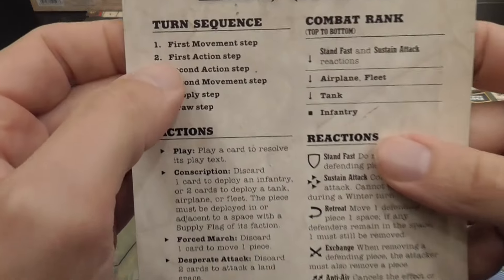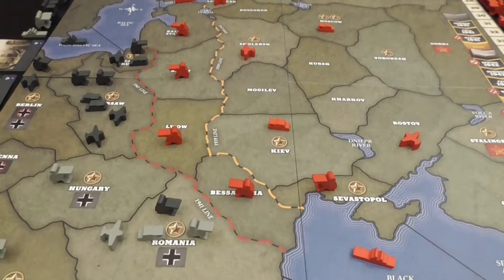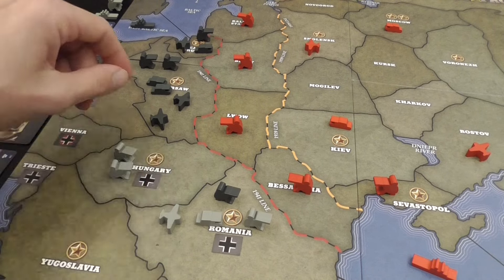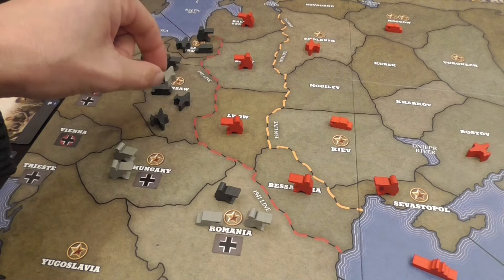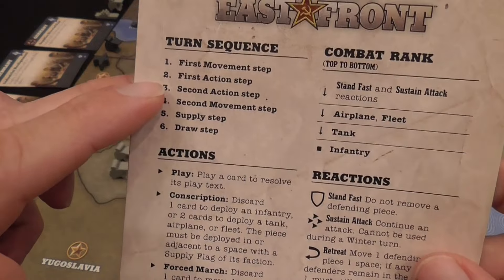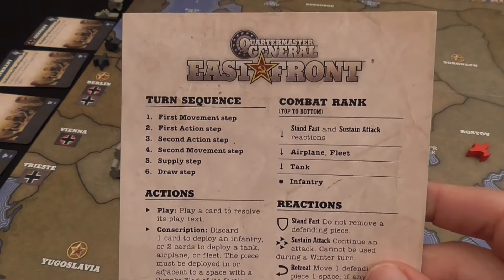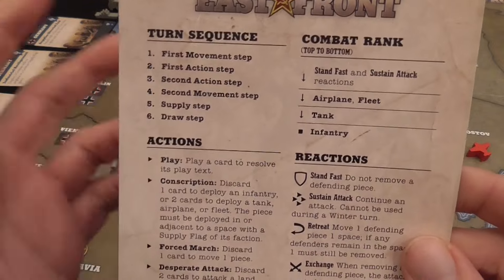The turn structure: the active player first gets to move, simply moving any and all of their units as they prefer. Infantry and tanks move only one space at a time; airplanes can move up to two and can even fly over spaces you don't control, as long as they land in a space you control that is in supply. You can never voluntarily move out of supply. Then you have the first action step and the second action step — the active player takes two official actions, though many cards trigger extra actions. There is also a second movement step in which only fleets and tanks can move.